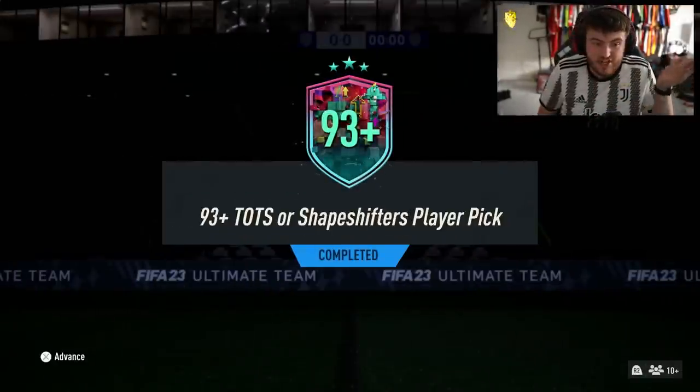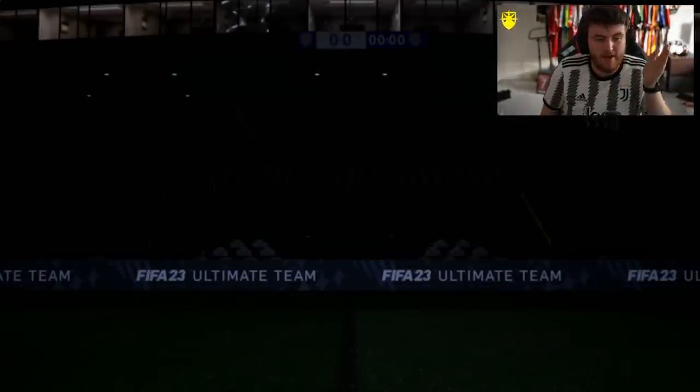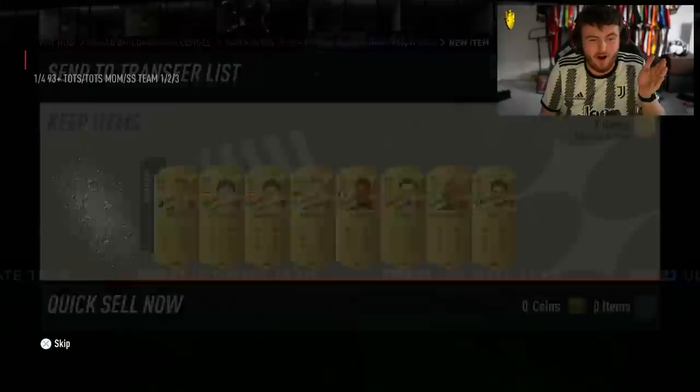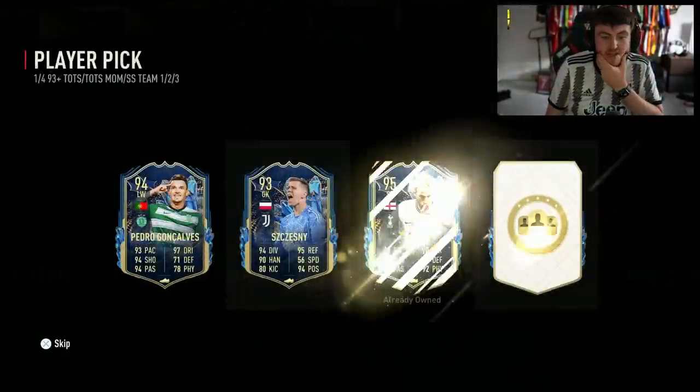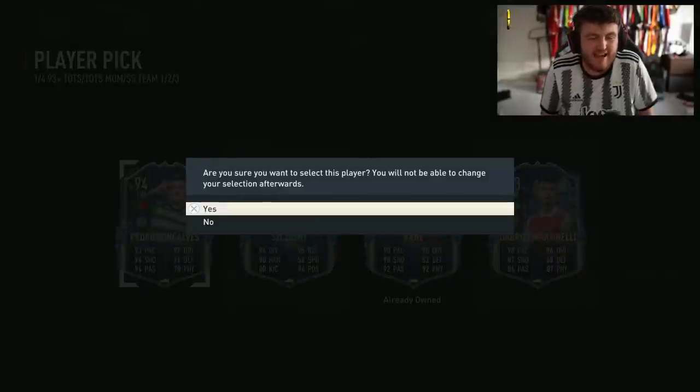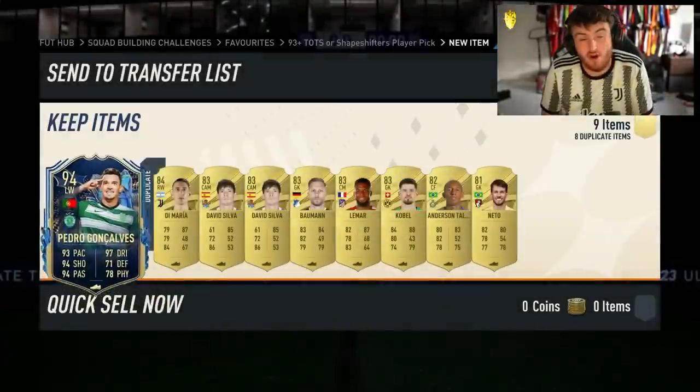EA released or re-released the 93+ team of the season or shapeshifter player pick. Let's jump straight into this player pick and hopefully get a good shapeshifter card. It's all team of the season sadly. I'm going to take Pedro Goncalves there. That is not a great player pick to start us off.